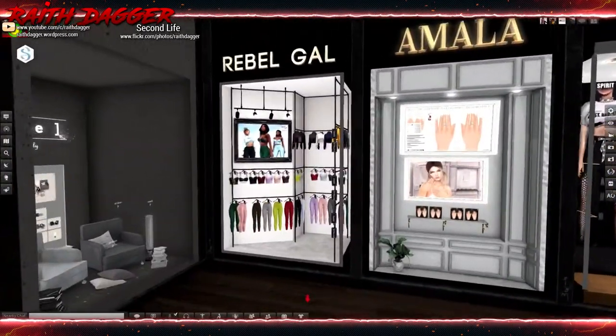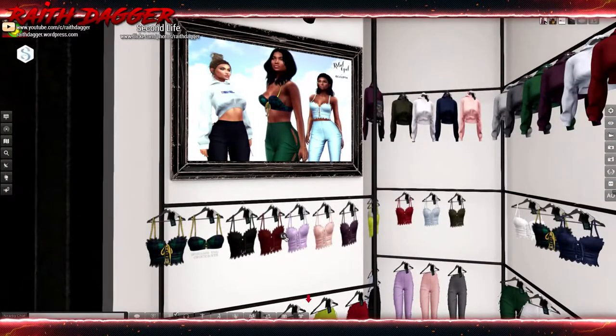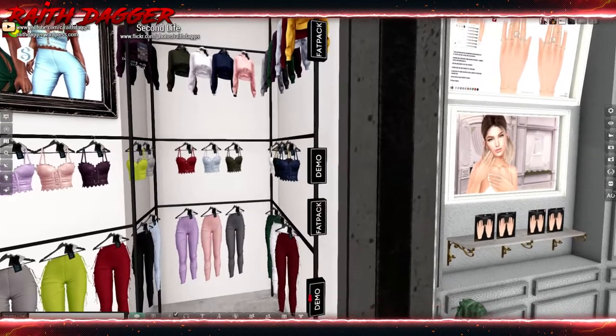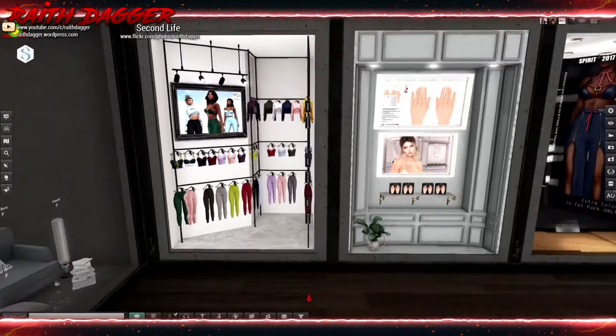We've still got another wall to cover. Rebel Gal - quite a few outfits going on here. Maitreya, Isis, Freya and Slink Hourglass for the tops, same for the pants. Very nice.